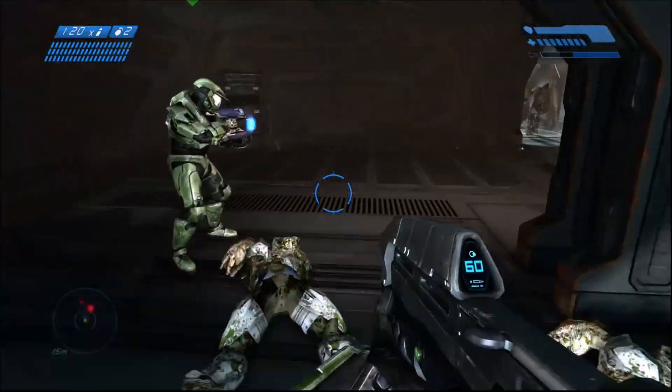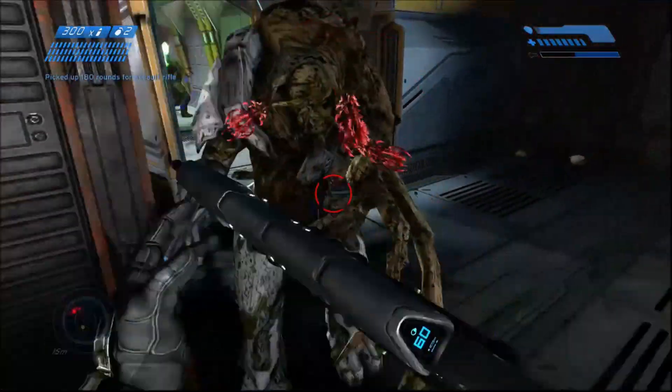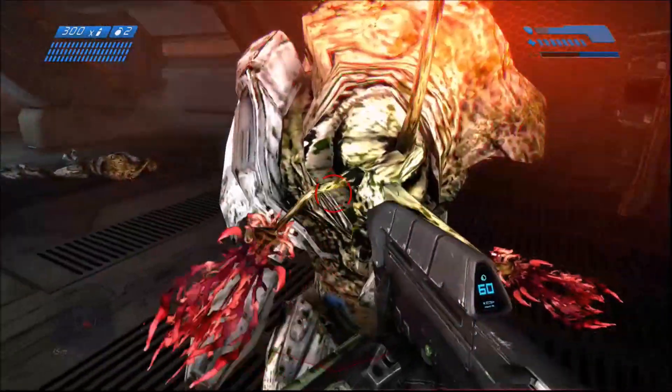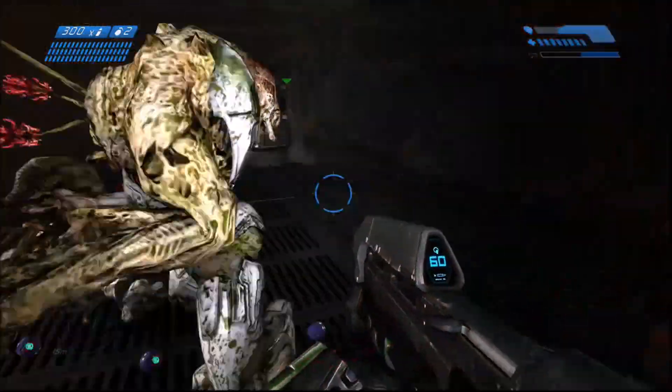Now like I said, this will probably vary slightly, so let's do another one. Let's get the elite combat form. 1, 2, 3 — that one only took 3, far from 7. Then another: 2, 3, 4, 5 — that one took about 5.